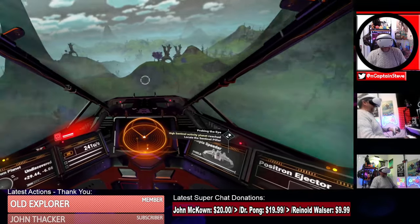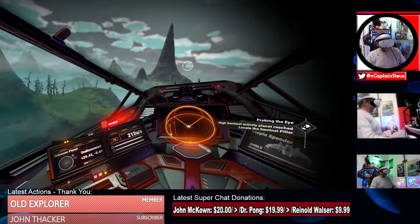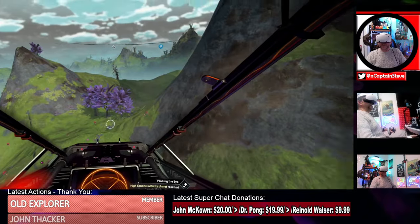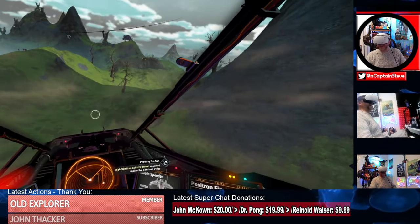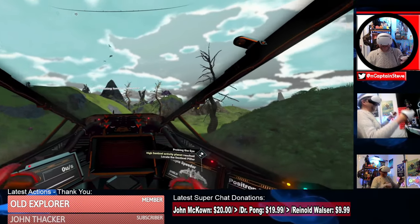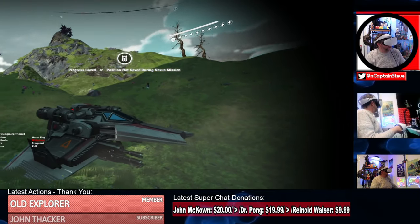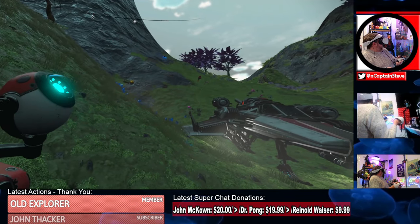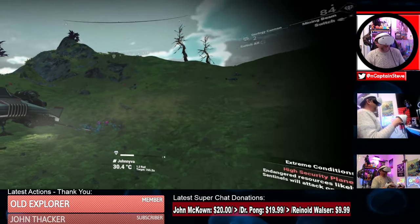Slowing down now — I'm not seeing the sentinel pillar. The marker's disappeared again; for whatever reason it's gone. I know it was somewhere around this little divot so I'm going to land here and go looking on foot. This is quite a mountainous, swamp planet but actually it's quite a nice one — not a bad planet to do some general exploration on either.